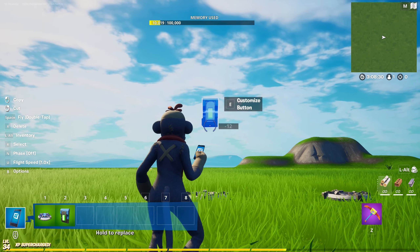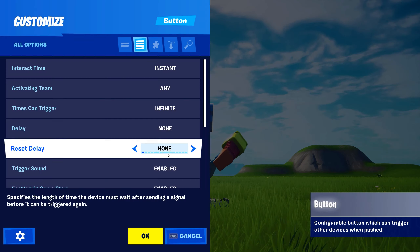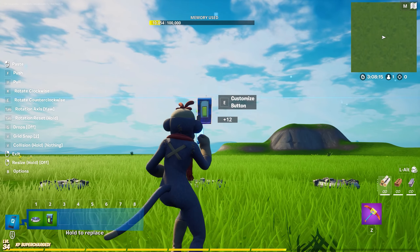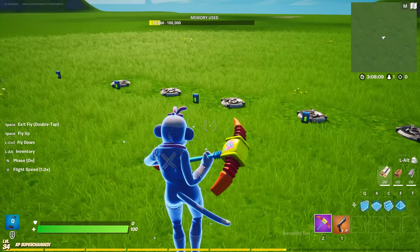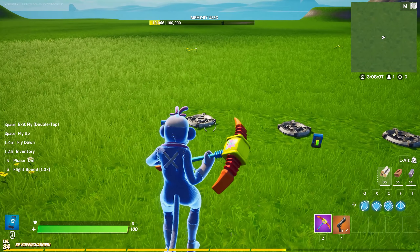Hey guys, Mr. Relatable here. This is going to be part 2 of my Making the Perfect 1v1 series, and in this episode we're going to be going over how to make a loadout selector for your 1v1 map. Just a note: you do not need to watch part 1 to understand how to do this, however your channels might differ a little bit. If you just want to follow along and use the same channels I'll be using, it'll work perfectly fine. With that out of the way, let's just get right into the video.